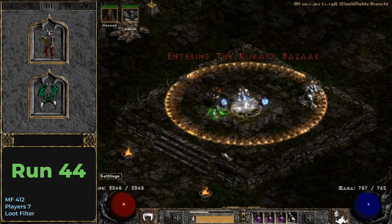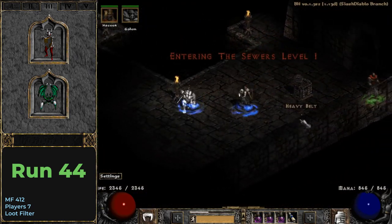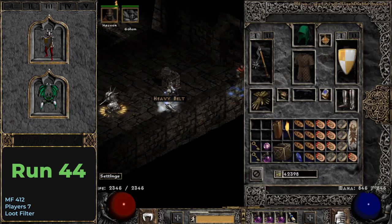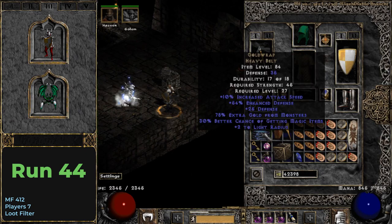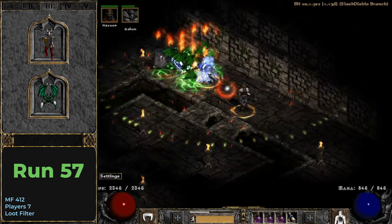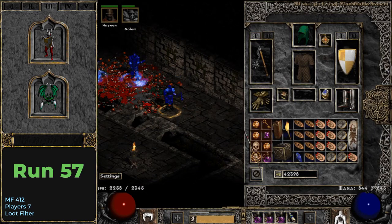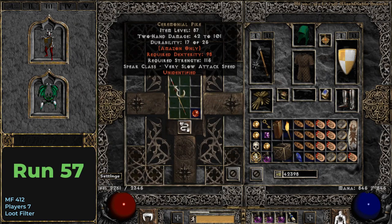Only 3 noteworthy items dropped after about 150 runs and prospects for this episode were very low. Until on run 44 I get another unique from a poppable — this time it is a heavy belt, which is Gold Wrap, a top choice if you are looking to maximize your MF. And here it started to rain with cool items. On run 57 I get a class specific grailer, Ceremonial Pike, which is Lycander's Flank.